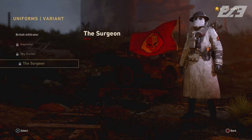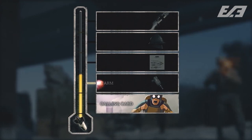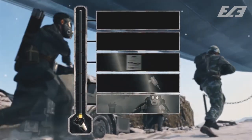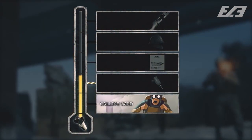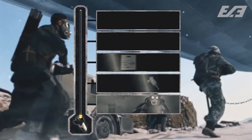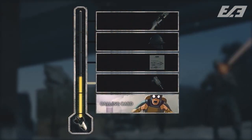We also got some new ranked play stuff with rewards for chaining together three wins and then five wins respectively — a calling card and a free weapon charm. The community challenge itself was also made public: we need to call in 310 million score streaks by the end of the event. Unfortunately, for people like me whose news tab is glitched, if you didn't see that Reddit post you might not even know what the community challenge is.